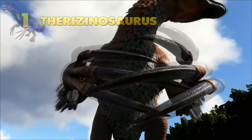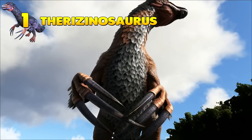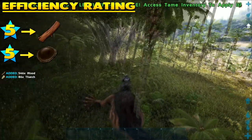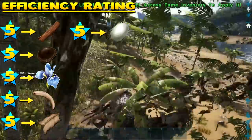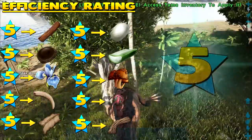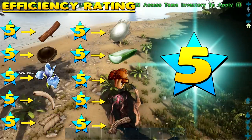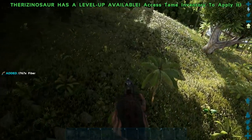Last but not least: the Therizinosaurus, also more commonly known as the 'tickle chicken,' is arguably one of the most desirable dinos to date. The Therizinosaurus is the ultimate wood harvester, but not only can it farm wood — it can also farm chitin, rare flower, keratin, hide, silk, cactus sap, rare mushroom, Plant Species Y seeds, and fiber extremely effectively. And that's not including the eight additional other resources it's also great at farming.